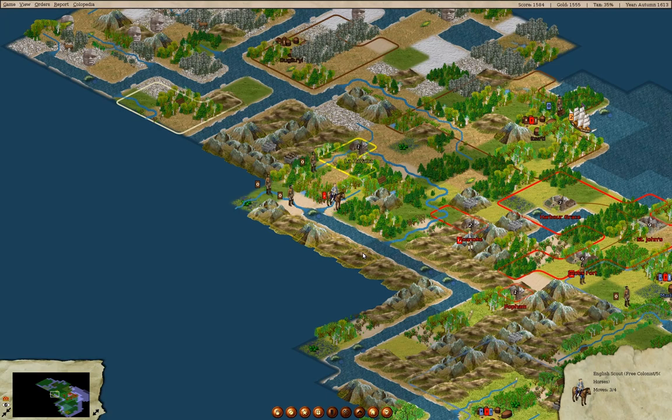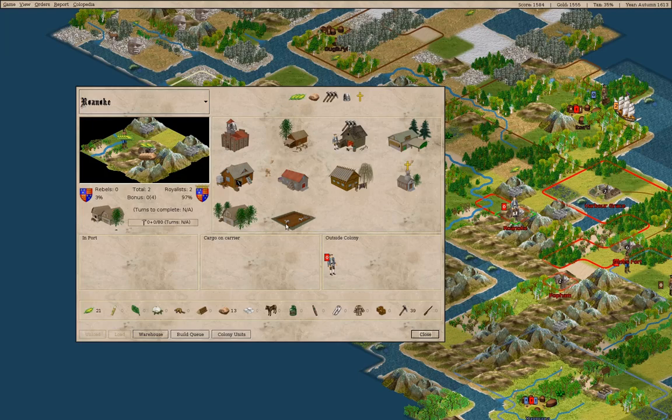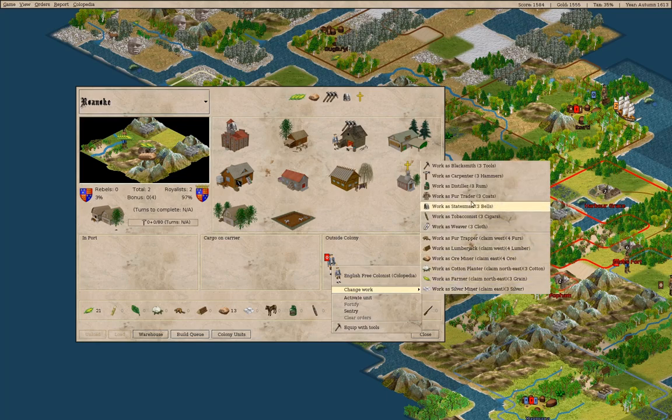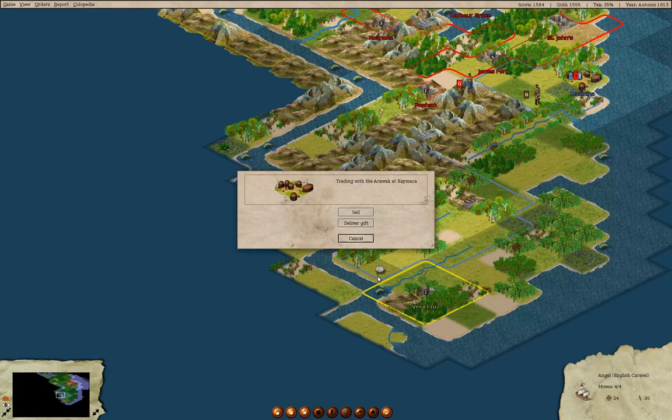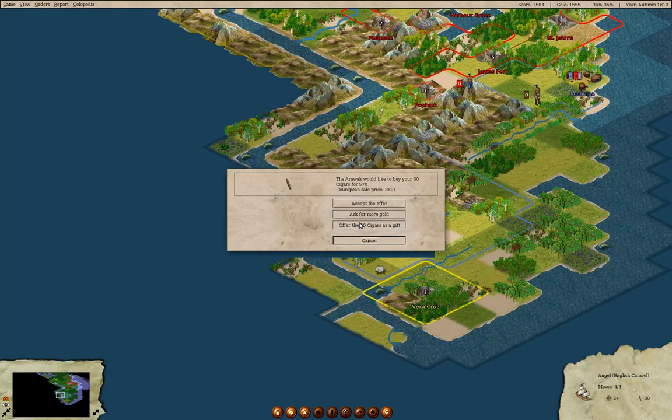Come up here — we're in Roanoke. We have a free colonist in Roanoke which we can set to mining silver. We're going to sell cigars and accept the offer.